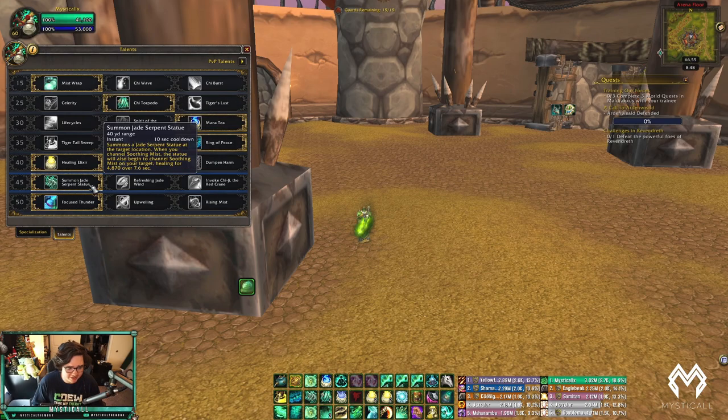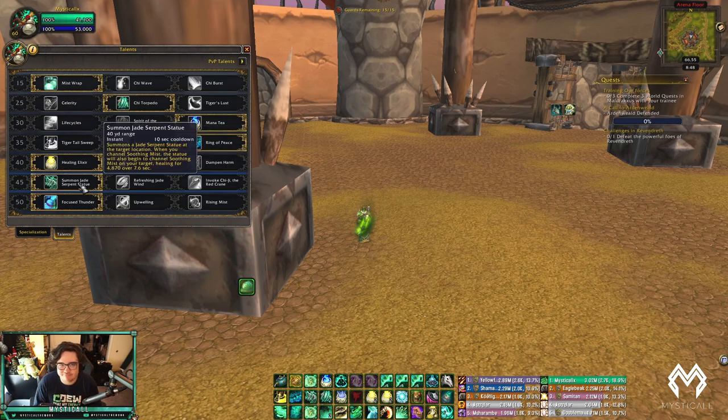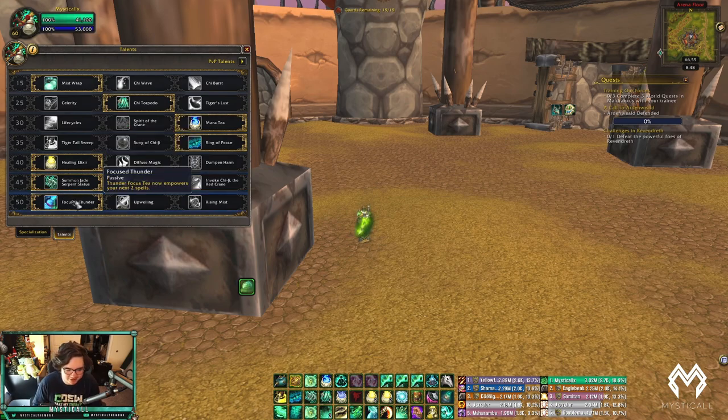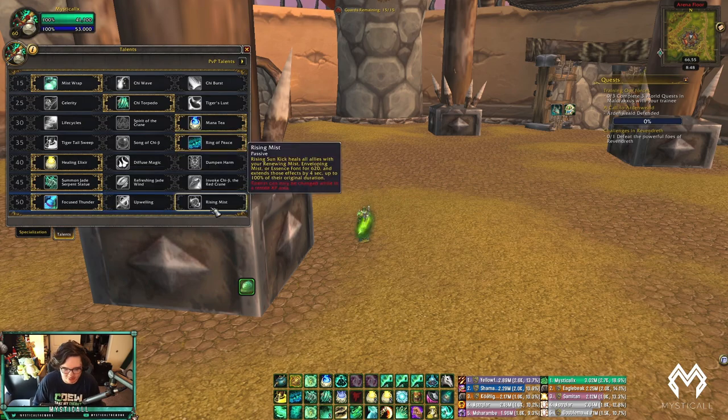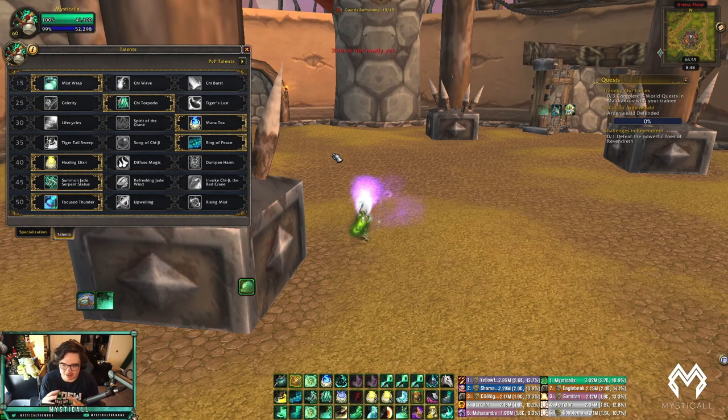In Tier 6, Jade Serpent Statue every game. Unless you're playing against a team that is 100% training you the whole game, you could try Chi-Ji, but Jade Serpent Statue provides too much healing to give up. In the last tier, Focused Thunder every game — I have never played Upwelling or Rising Mist in arena, they're not good. Focused Thunder gives you two charges of Thunder Focus Tea, which is the bread and butter of your rotation.